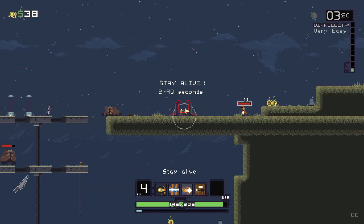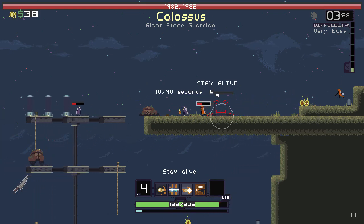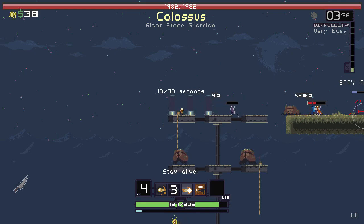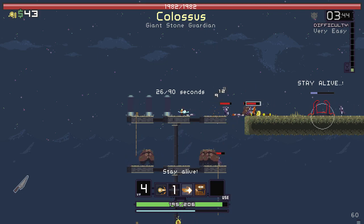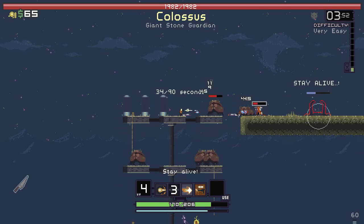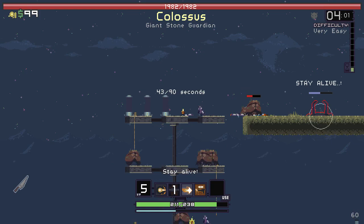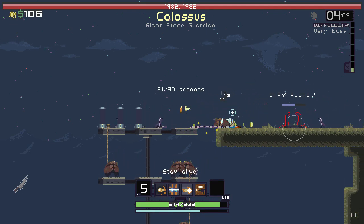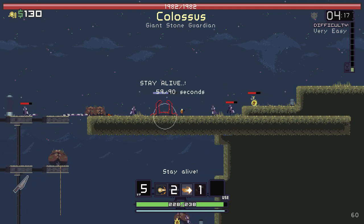Oh shit. Colossus, giant stone... is that a boss? I don't see a giant stone colossus — at least I don't think I do. But that seems to indicate that's a boss. So bloody confusing. Am I just supposed to live? Or am I supposed to be killing this? It says stay alive. Maybe if I stay alive long enough, then it will summon the boss? Really confused. There's so many bloody enemies. So many XPs — oh God! Can you not spawn underneath me? That's kind of shitty. There's a dude over there — can they jump? No, they can't. Okay, good.